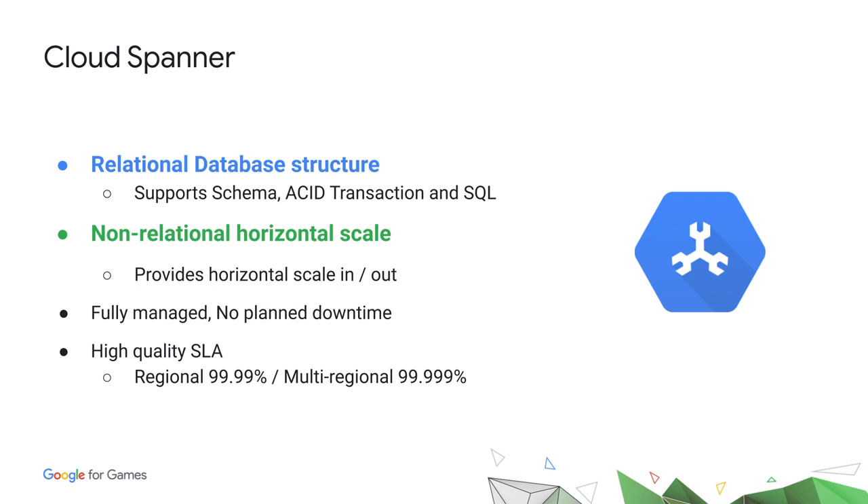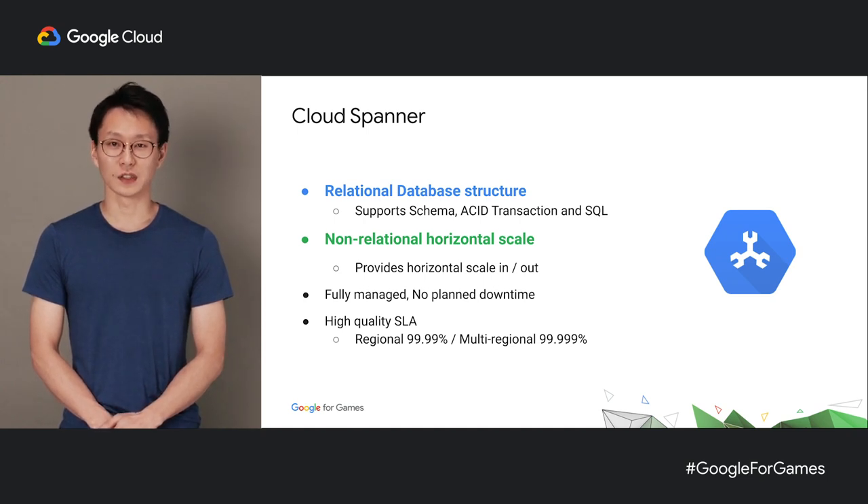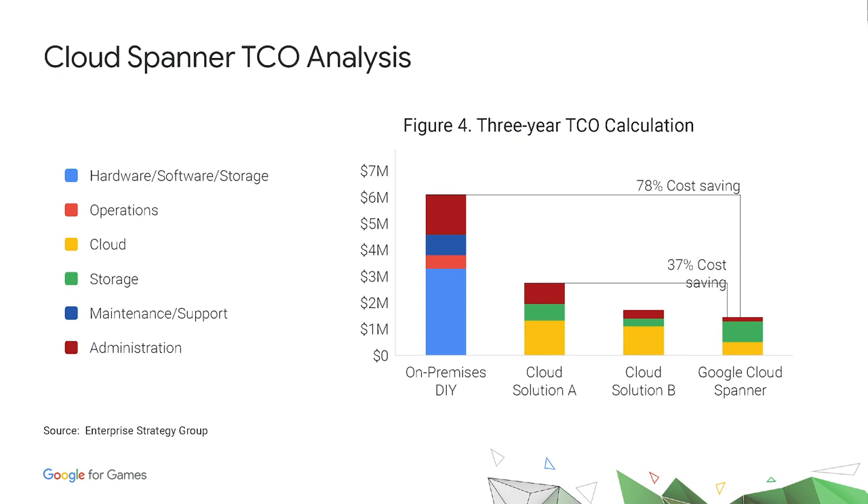Spanner also provides horizontal scale-in and scale-out. It is fully managed and has no planned downtime. In addition, Spanner can provide up to 5.9 SLA. As I mentioned earlier, traditional databases have big hidden costs. By deploying your game on Cloud Spanner, you can dramatically reduce these hidden costs. Spanner can scale-out with one click and upgrades automatically without downtime. Data is replicated across zones, which results in high availability.